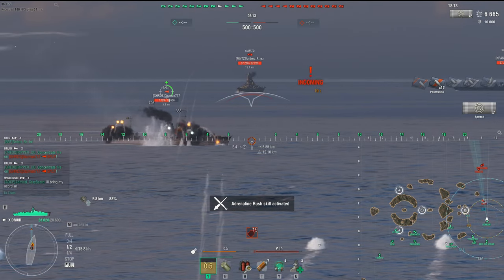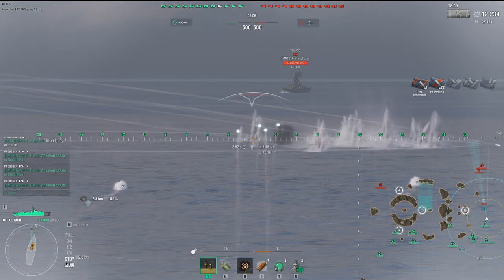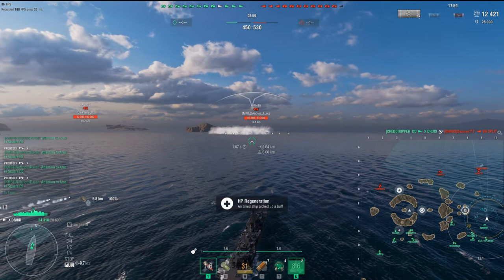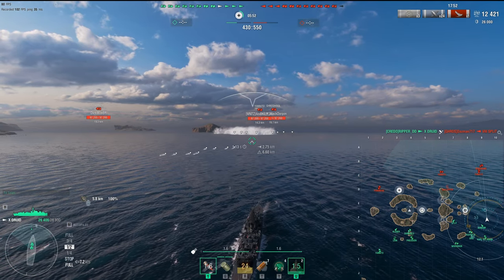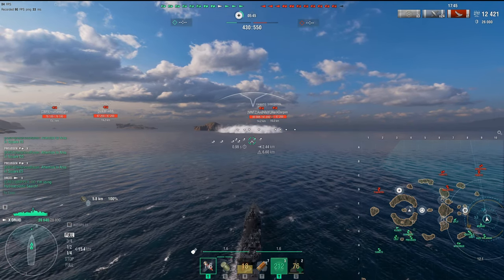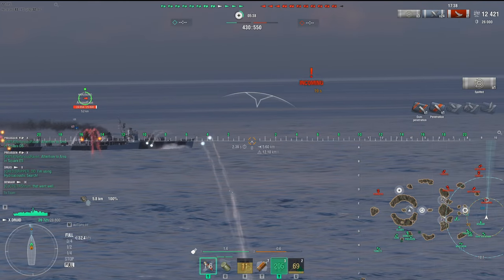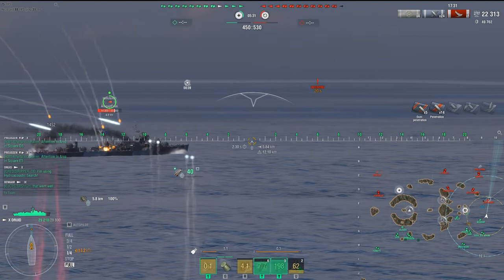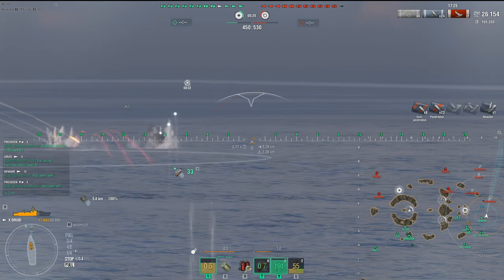Unfortunately, when you're picking a fight with a Druid it is very, very difficult. If you have to turn, you're going to show full broadside and I'm just going to blind-fire you right there — and boom, he goes down. To counter that, slam on the brakes, nose in, smoke up real fast, and stop firing to mitigate the damage. Then you can exit the smoke screen because the Druid's concealment is very bad — it's 6.5 or 6.6-ish. If you outspot the Druid you can run away, permaspot, and force him to use smoke, then let the Druid get caught in smoke or radar.